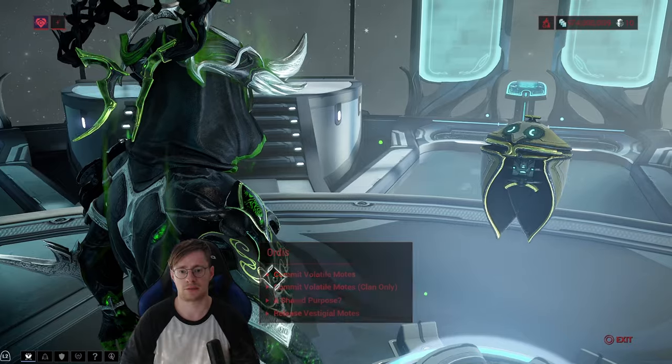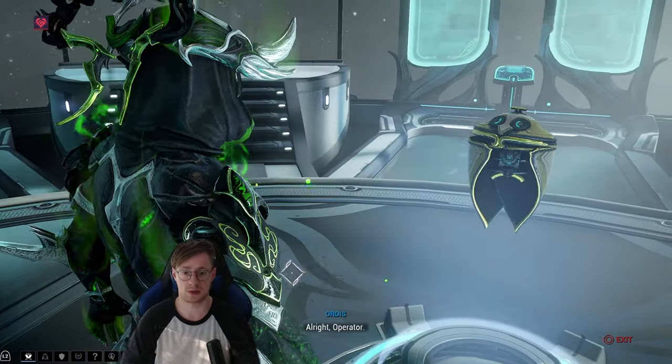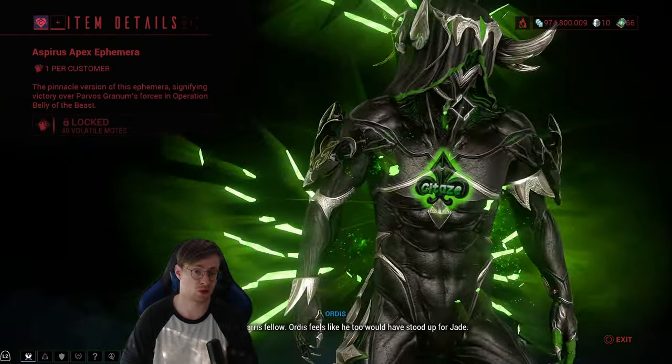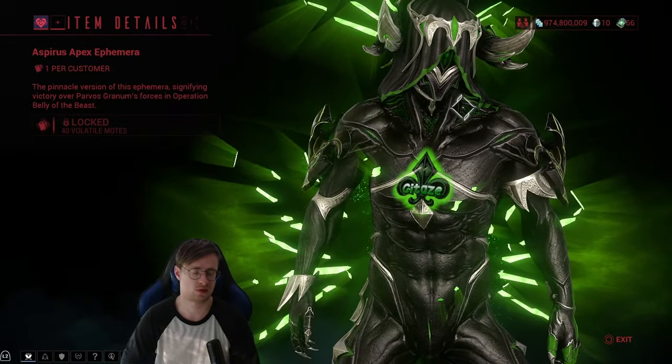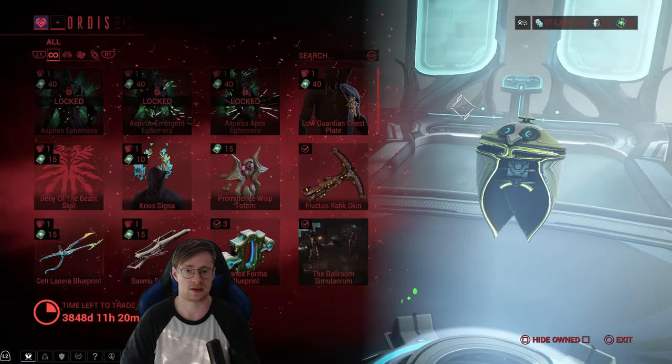So if you go to Ordis, you can submit those volatile mods, and you can purchase Ephemeris — they look very nice. I already checked them out, especially with my new clan emblem and my green Revenant; it just looks fabulous and I can't wait to get that. Honestly, this looks so good.